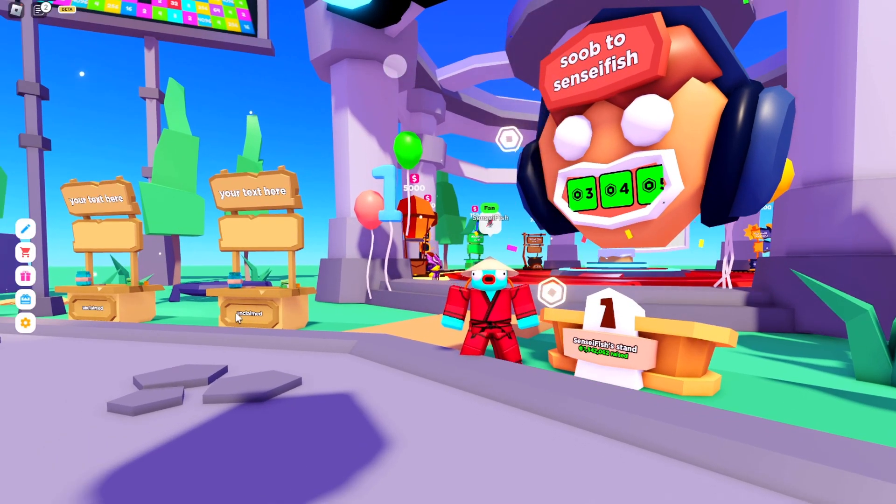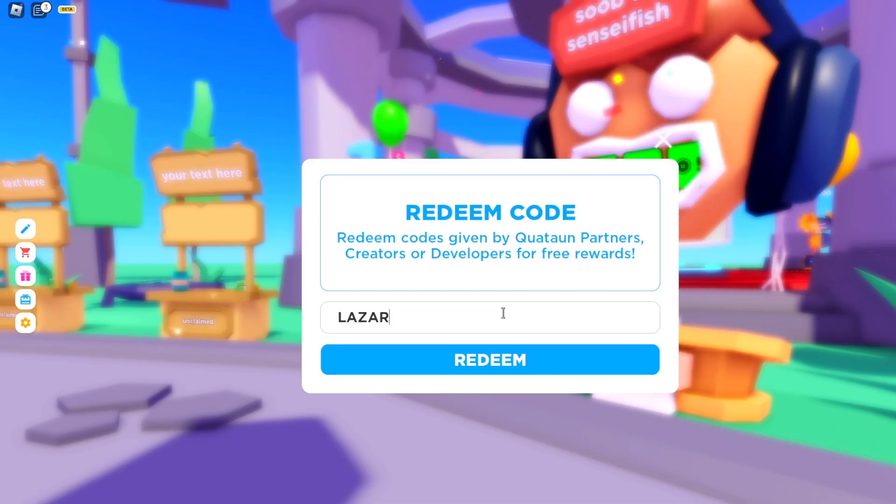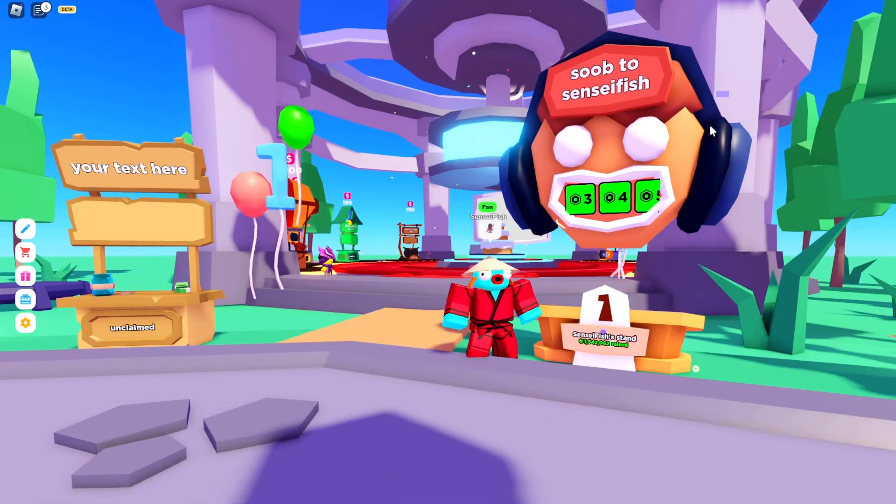The only thing you need to do is click the redeem code button on the side right here. Once you're here, you want to type in 'laser beam', exactly spelled like this. And once you redeem the code, you should have this stand right here.